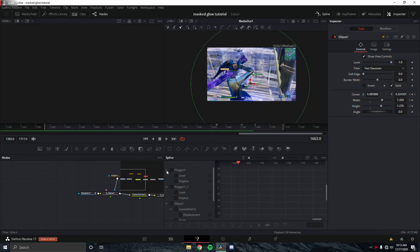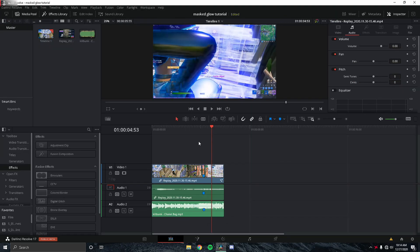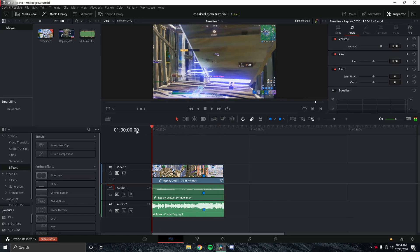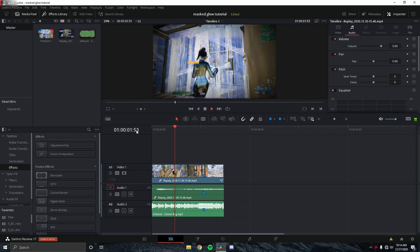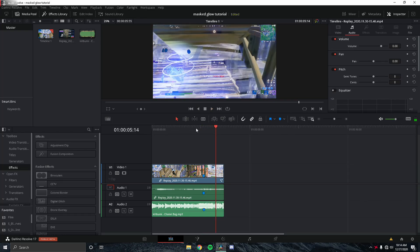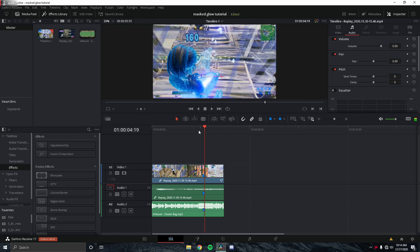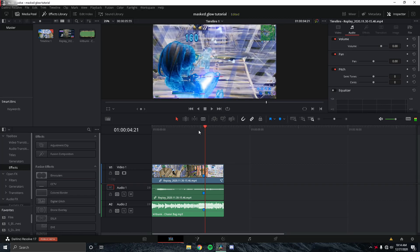The ellipse animation looks wrong at first, so adjust the exponential graph — instead of a linear growth you want it to grow fast and then ease into a slow growth. Render it again and you can see the glow spread out quickly across the screen.